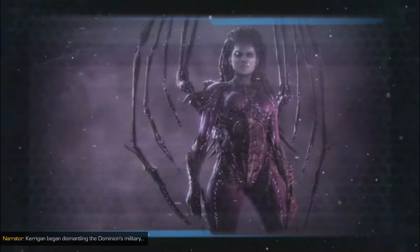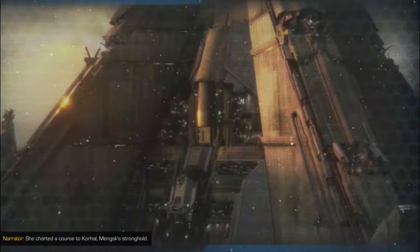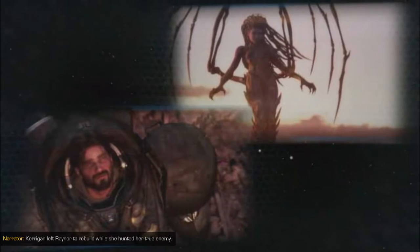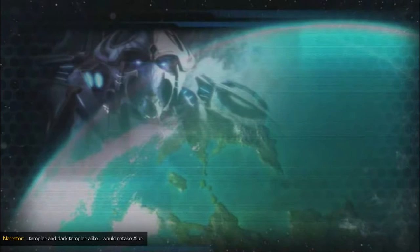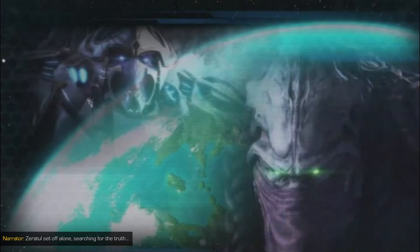The Queen of Blades was helpless. The Dominion wanted her dead, but Raynor couldn't allow it. Valerian Mengsk offered them sanctuary, but during the raid Kerrigan and Raynor were separated. Kerrigan escaped, while Raynor was briefly interrogated and summarily executed. Kerrigan sought vengeance, reclaiming her position as Queen of Blades. With Zeratul's guidance, she gathered the Zerg broods and ruled the Swarm once again — free. She dismantled the Dominion's military one mission at a time, then learned Raynor was still alive. She chartered a course to Korhal, Mengsk's stronghold, and personally ended his life. Amon's plans were still unfolding, so Kerrigan left Raynor to rebuild while she hunted her true enemy. Raynor and Valerian Mengsk set about reforming the Dominion with a just government. With the Zerg and Terrans quelled, Hierarch Artanis declared the Unified Protoss would retake Aiur. Zeratul set off alone, hoping the Hierarch was not making a terrible mistake.